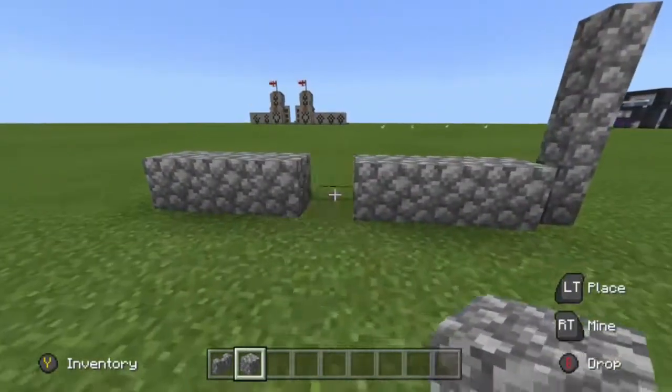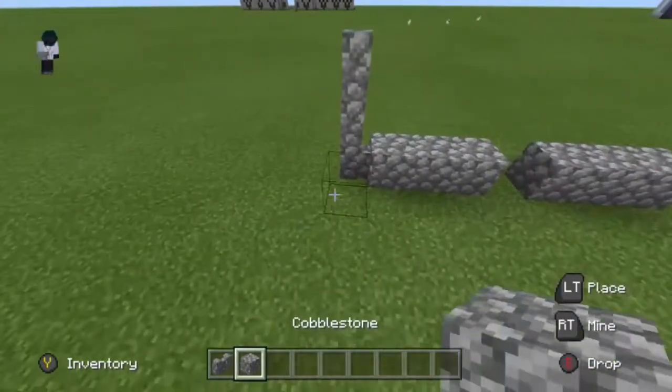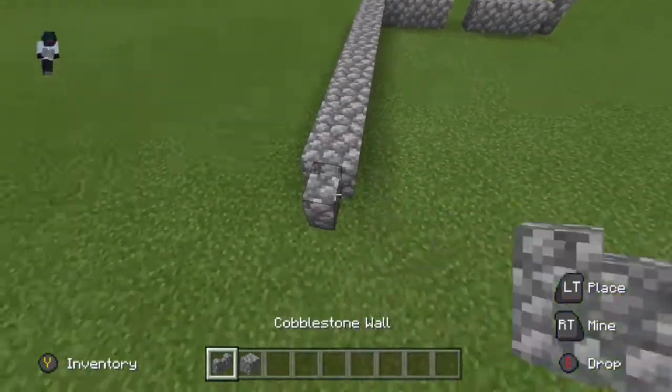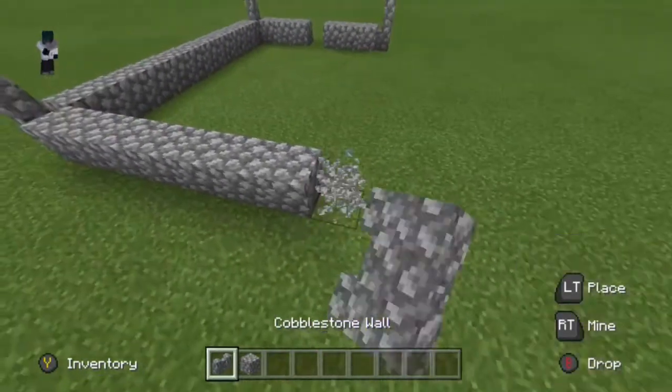Break a hole in the middle because the door is gonna be there to get into the church. Make these walls three high for now — you can do more later. This is ten blocks, so it's a seven by ten church — not massively big, but a decent size.